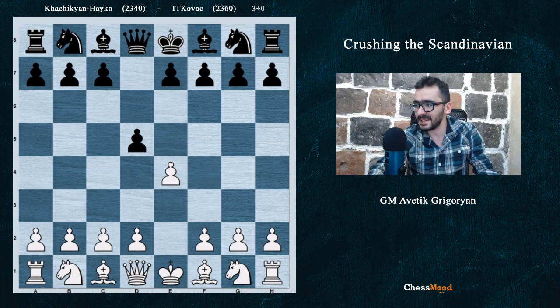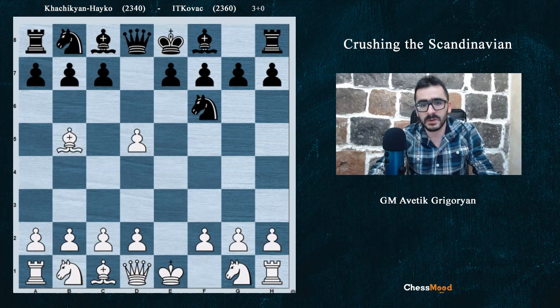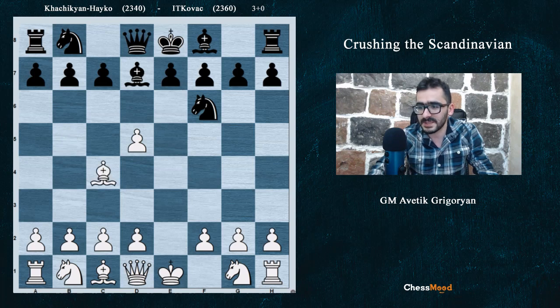So e4 d5 — Scandinavian — e5, Nf6, and here we go Bb5, as was shown already in our Chess Mode courses. Bd7, Bc4 — this tricky way of keeping the d5 pawn and not giving it easily. Nc3, and at some point maybe Qf3, keeping the pawn.